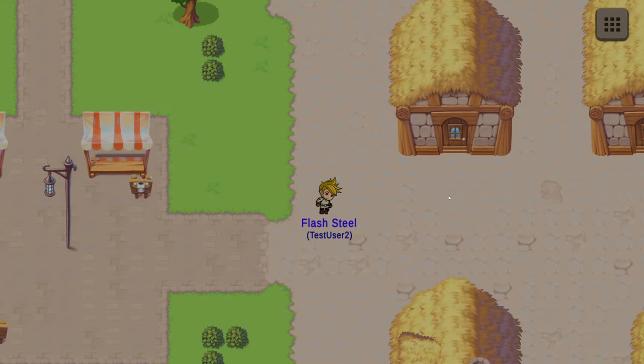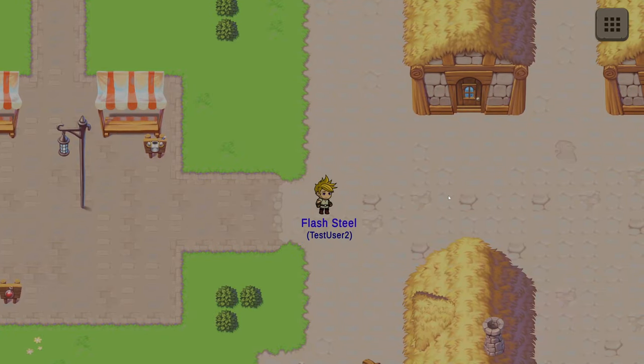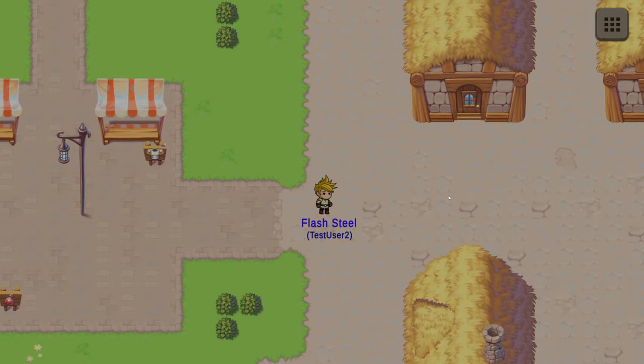You can see I've got movement in place now. My little character animates, and it is the same character that you created with all that same appearance. If I were to create a new character with a different appearance, that's what would show up. You can also see my little nameplate with my first and last name followed by my username.